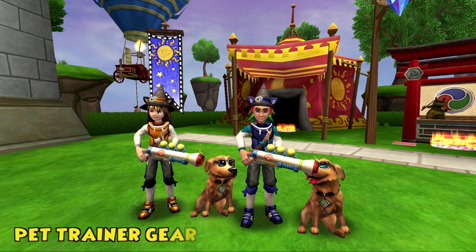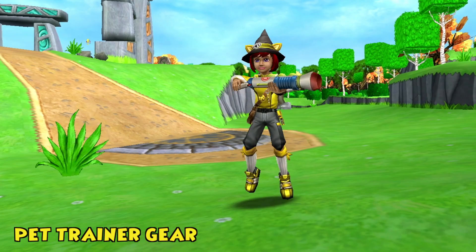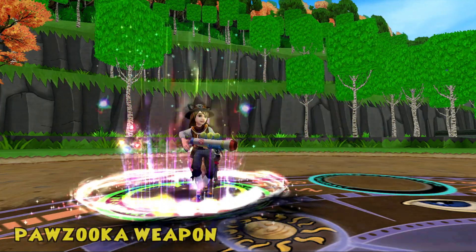Fetch the purr-fect outfit with the Pet Trainer gear. This playful garb supplies an energy boost to assist you and your pals on the road to success. Have a ball with the Pawzooka Weapon — this powerful contraption will be sure to make your enemies throw in the towel.